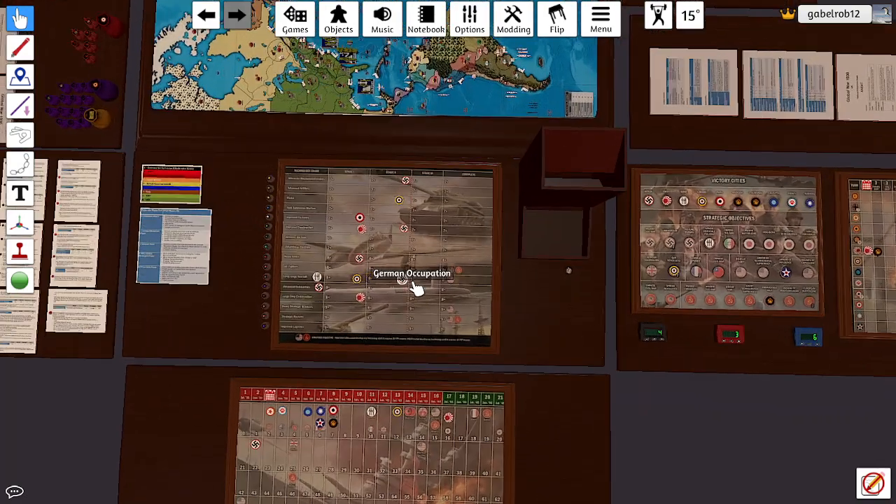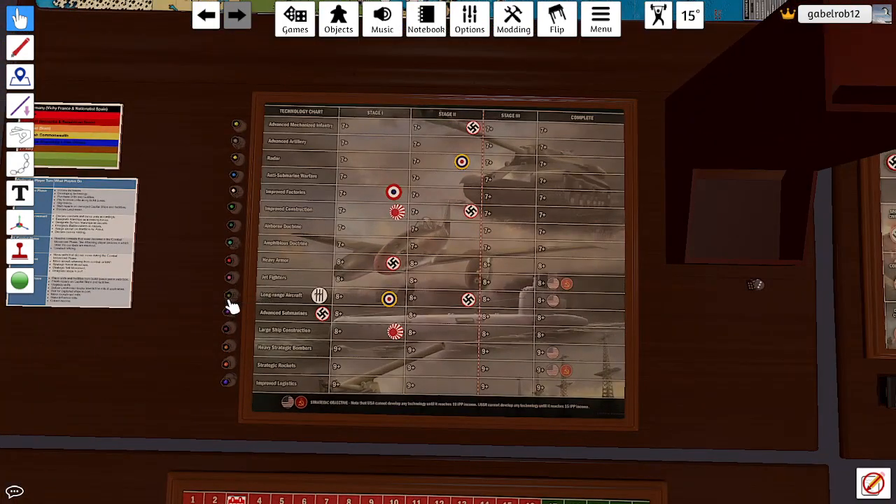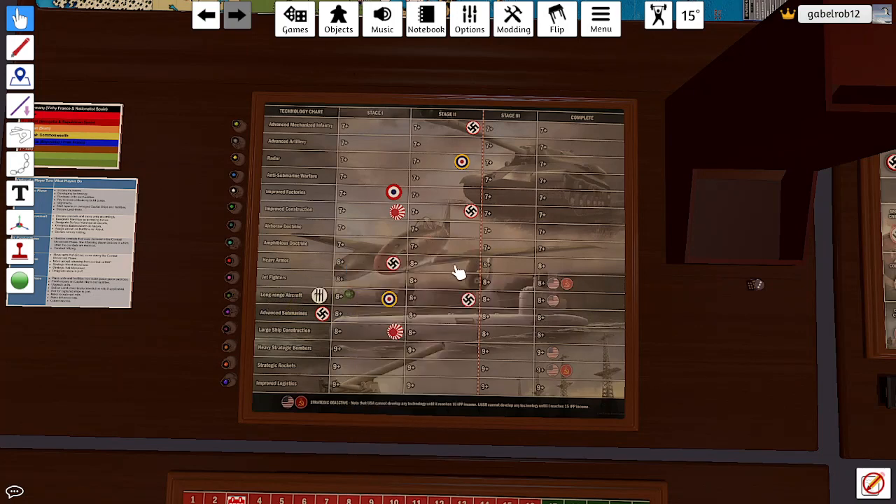I'm going to zoom in here on the text real quick. Italy is still not on the board — they've been trying for long range aircraft. So we're going to keep trying for long range aircraft, and hopefully it works out this time. 10! That gets us on the board. Way to go, Italy.